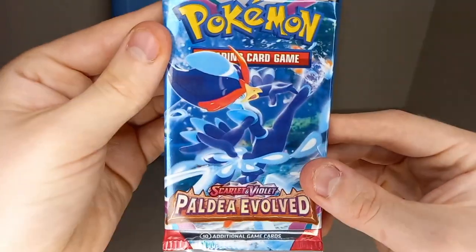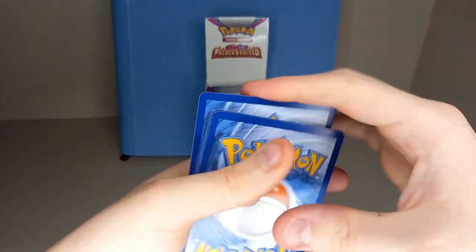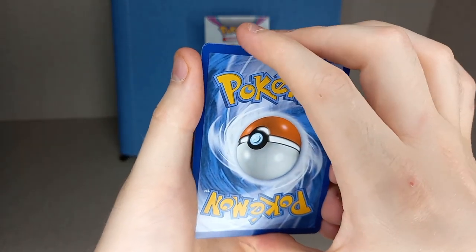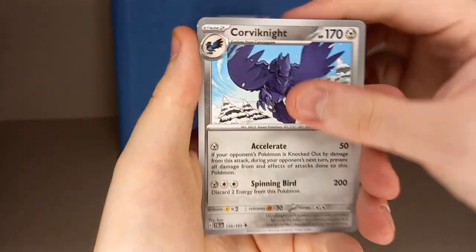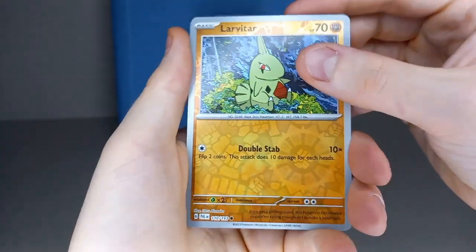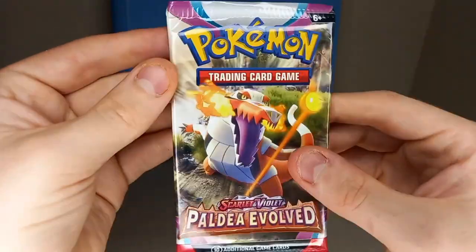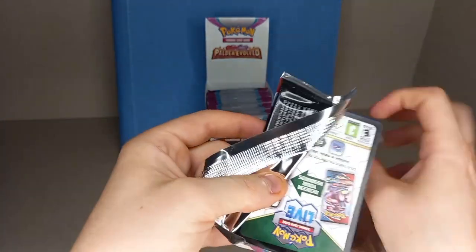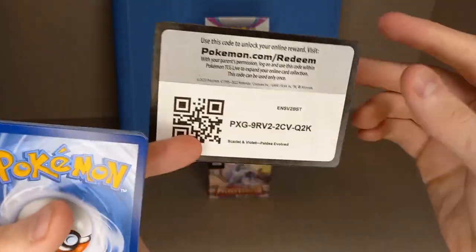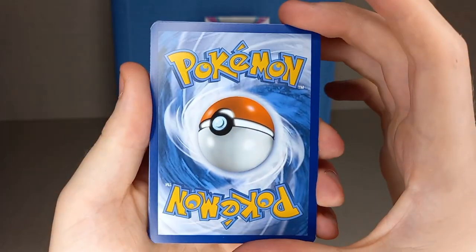Second pack - 18 packs here. Code card. I don't think they have a set pull rate; I think they're all random really. Fire energy, water energy, Dino Sandy, Gastly, Tarantula, Murkrow - Corvinite, Dunsparce reverse holo, Lava tar reverse holo, Octablock, and hollow Deluxe sorry - no hits so far. 16 packs left. In booster boxes the left half could have two hits and the right half could have ten, so I don't think there's a set pull rate.